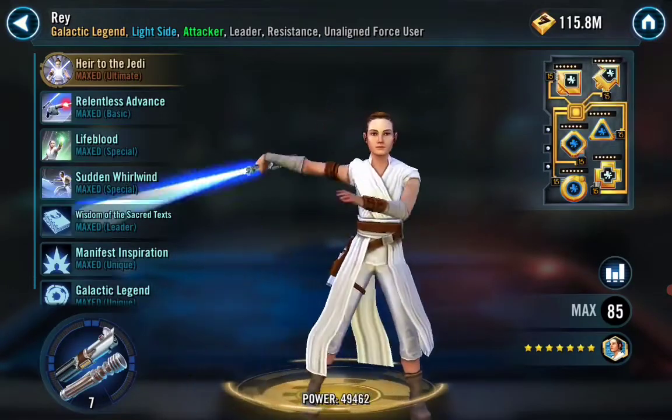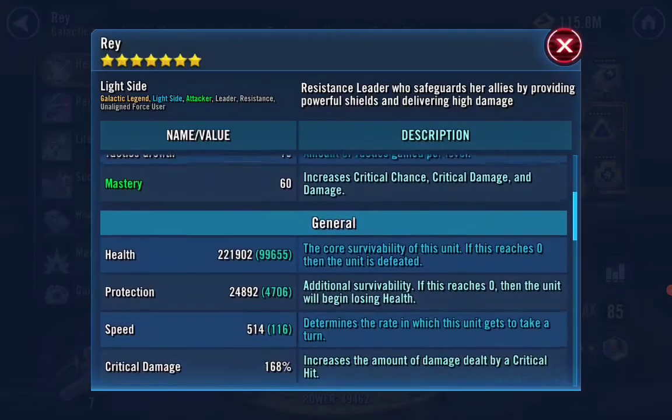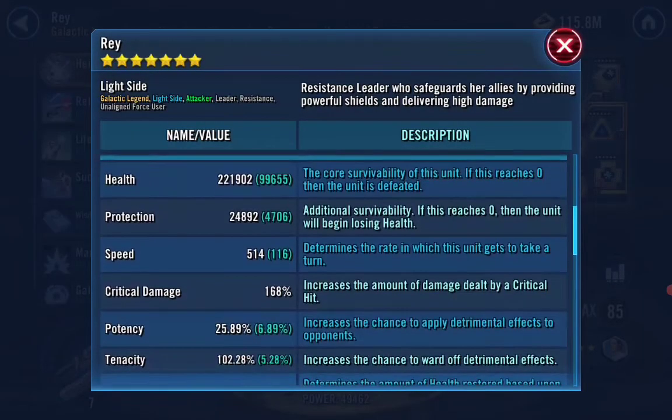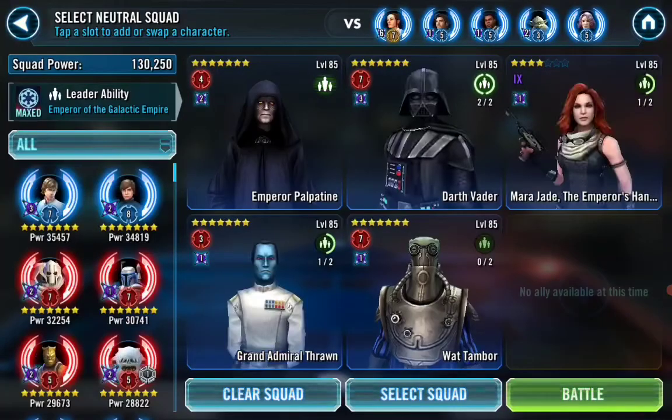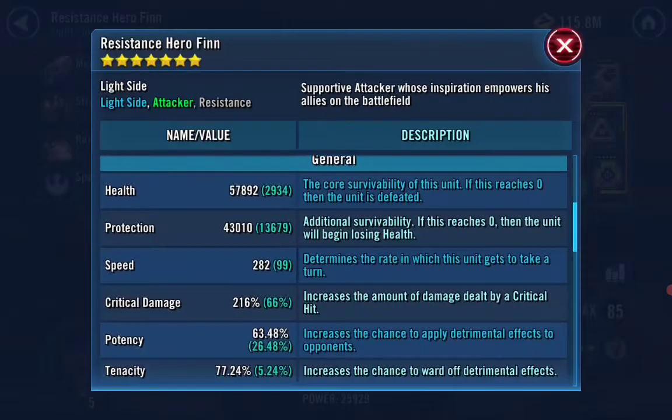So this is a Rey with 221,000 health — that's a lot. Let's look at the speed damage. We have to pay attention to Resistance Hero Finn; my Vader has to be faster. I think he is — it's 282. Vader should be a little faster. 282 plus the 30 from the lead, that's a 312 Resistance Hero Finn.